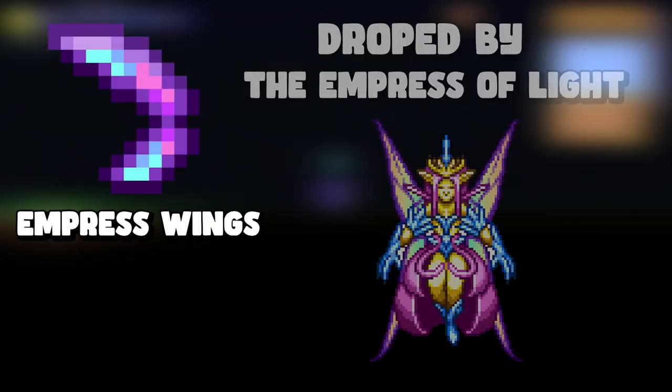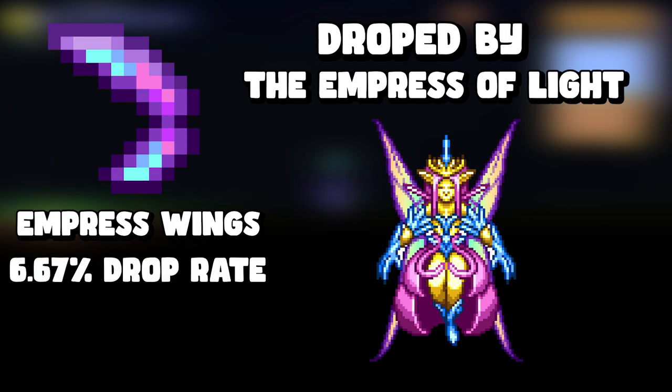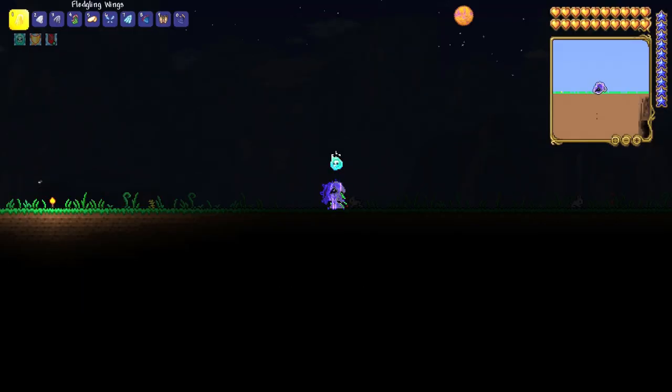The next one is empress wings, dropped by the Empress of Light with a 6.67% chance. The Empress of Light is a post-Plantera boss fought in the Hallowed biome, so you'll likely need to fight her several times to get the wings.